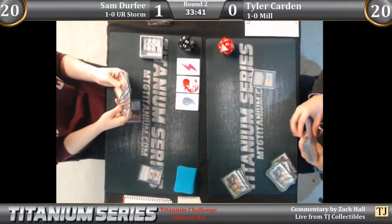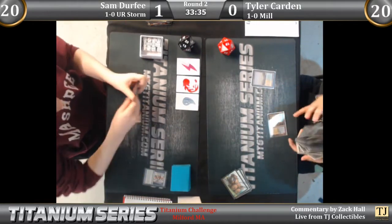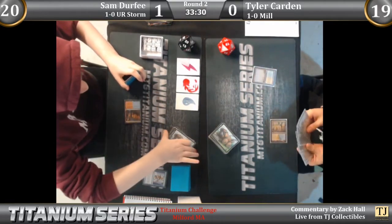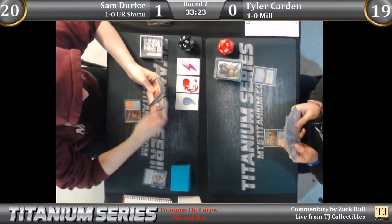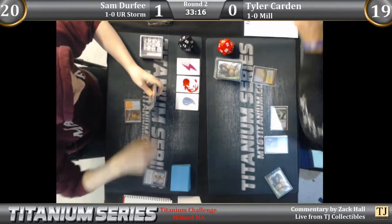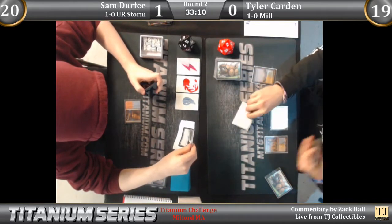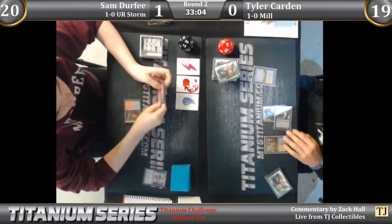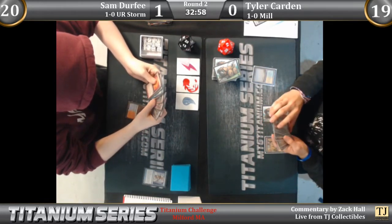Tyler sacrifices a Flooded Strand end of turn, going to find a dual land — OG Shock and OG Fetch, I appreciate that. Luckily Matthew Foulkes is not in the room so that Flooded Strand is safe. Shelldock Isle for Tyler. And wow — look at this. He knows he has foreign and altered cards, so he has printed out versions of his cards to show his opponent, to save time and avoid calling a judge.